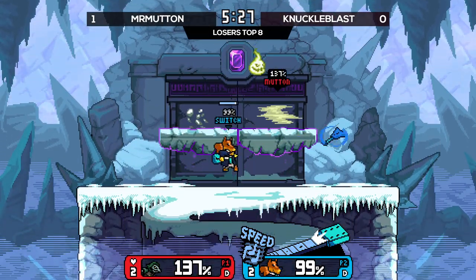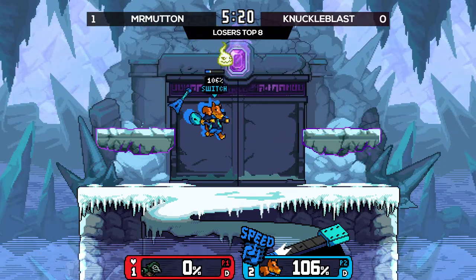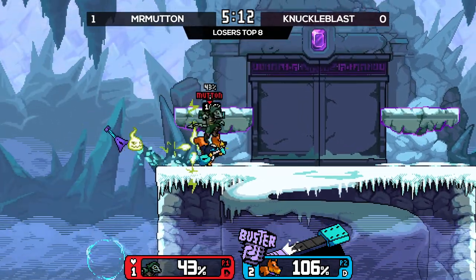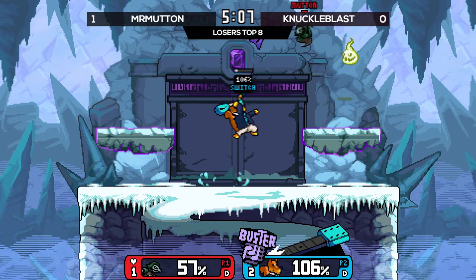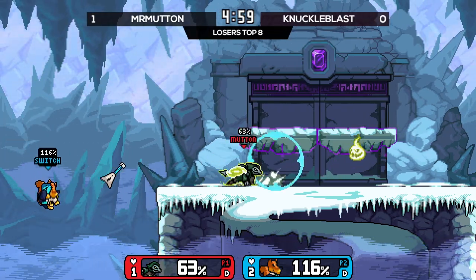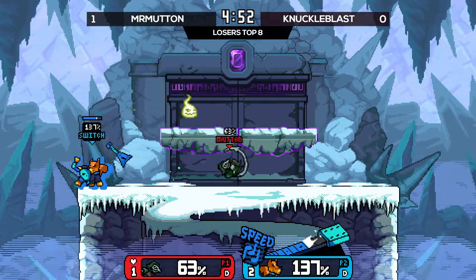Speed Monado coming out almost immediately. Just need to find an up air and that'll be it. A very mean trick if you don't see it coming — it looks like they charged it the wrong direction, so you could walk into it. Nope! It's just a very big knowledge check. If you're not familiar with how this character functions, it's definitely a huge knowledge check — a Monado check, if you will.